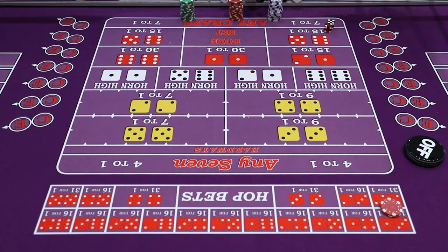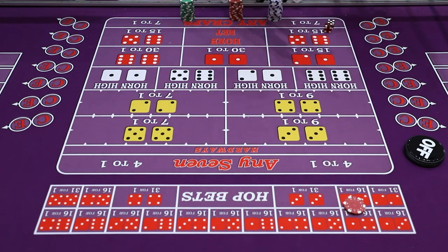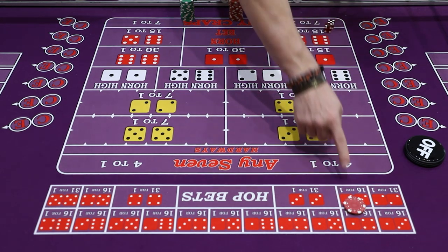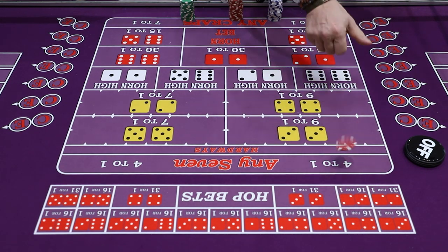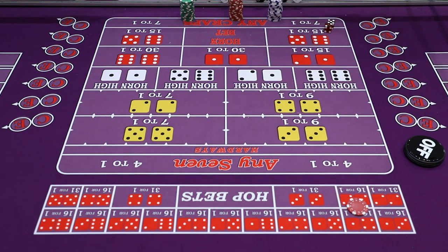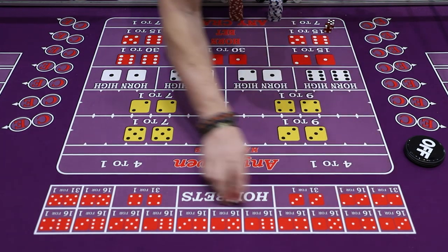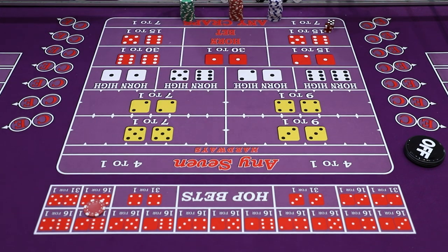That same formula works for any two-way hop. Five only comes easy — there's no hard five — so any two-way split on five always pays seven times the bet. If you throw up fives hopping for $5, it pays $35. Nines hopping for $5 also pays seven times the bet: seven times five is $35.